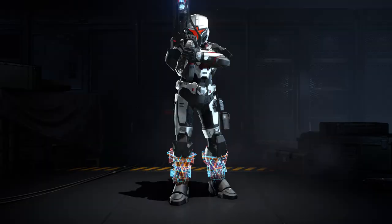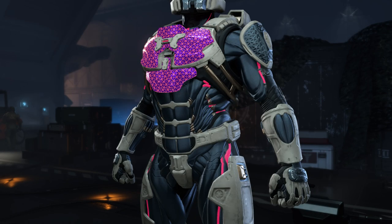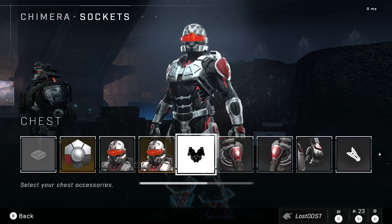On the eighteenth tier we got a stance called Set Breakpoint — he's holding like a Disruptor, looks pretty nice. On the nineteenth tier we got a wrist attachment. And finally the twentieth tier, the final tier, we got a chest piece. That about wraps up the event pass.